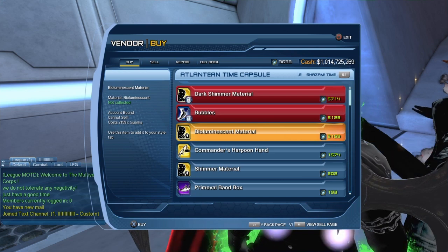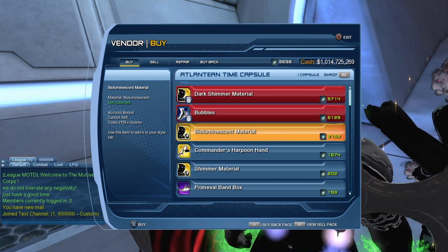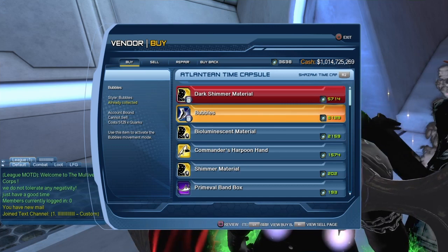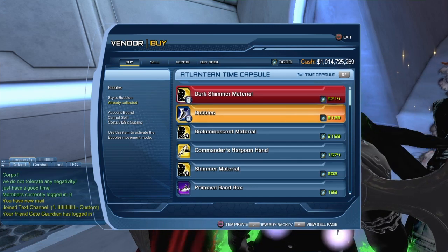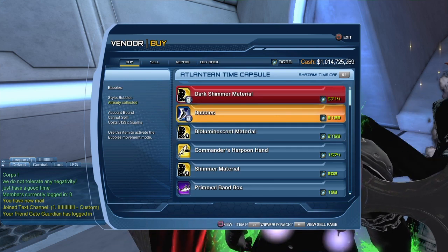So you can see it's going to cost 2,159 quarks, so let's buy it right now. Also, as a side note, if you want to have the bubble movement style you can also get it here, but it's a bit more expensive as you can see.